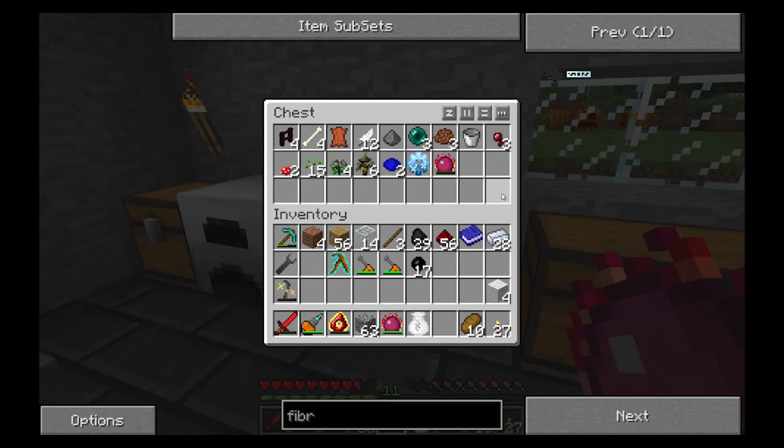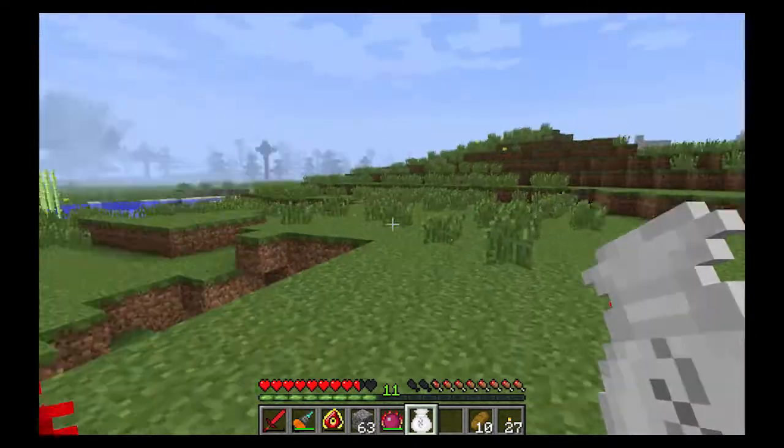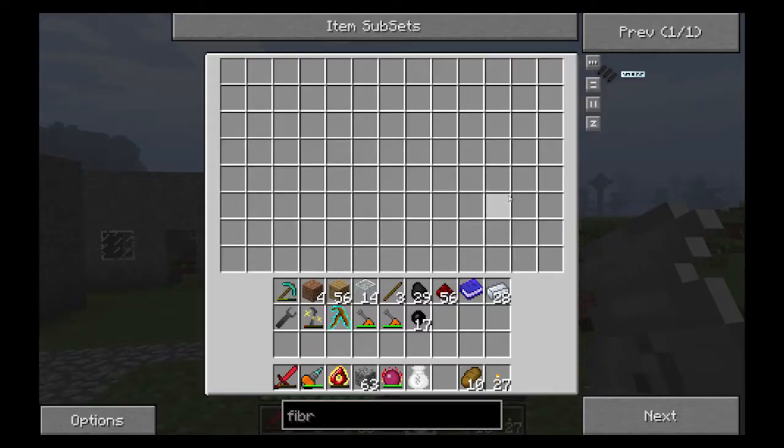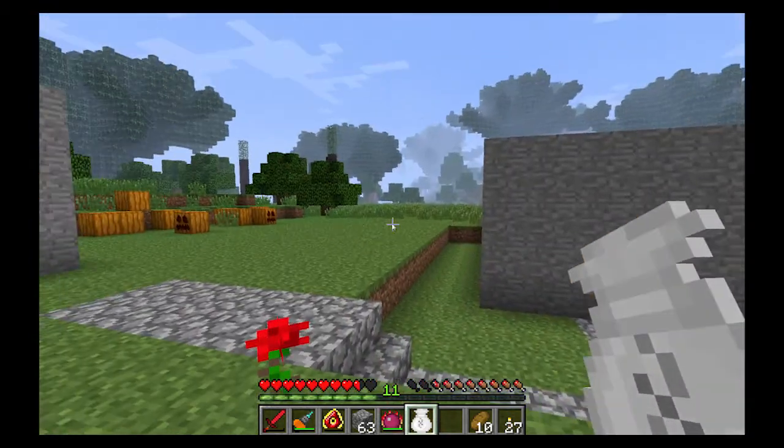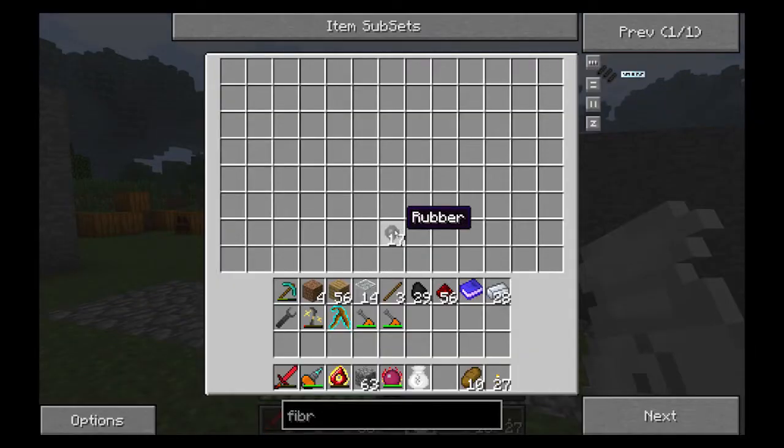I want you guys to comment below what color I should make this bag. Until then I'll keep it white. So what is an alchemy bag? It's an amazing bag with a huge storage space — the same size as an alchemy chest, which is why we used it in the crafting recipe. Another amazing thing: if I put something in here, like rubber, and I lose the bag somehow — die in lava or whatever — I can craft another alchemy bag of the same color and the rubber will still be inside it.